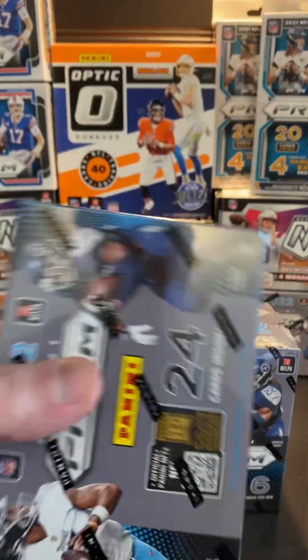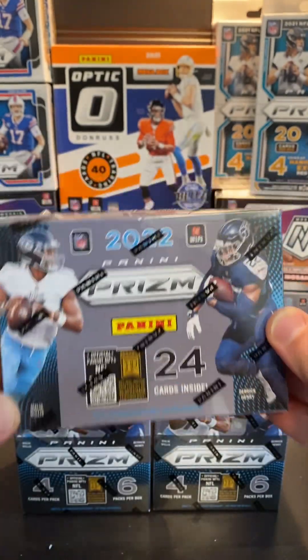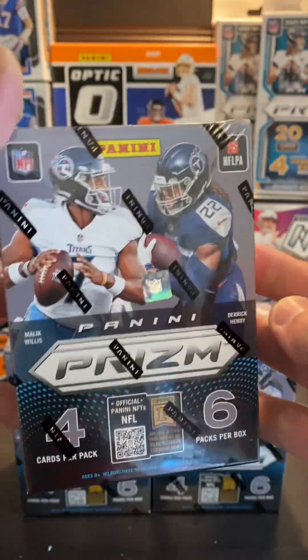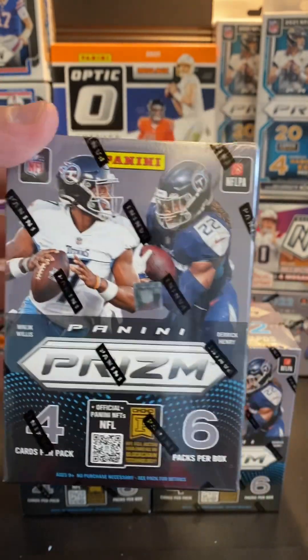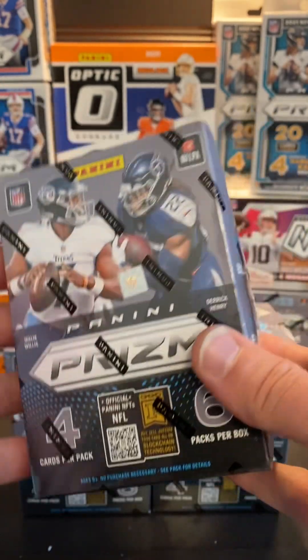If you follow the channel, you know I'm a big football fan. So today we got the new product that came out a couple weeks ago. I just picked up myself a couple blaster boxes here. This is — we got Malik Willis on the left there, he's one of the new rookies in the class. And then we got Derrick Henry on the other side, the two Titans.